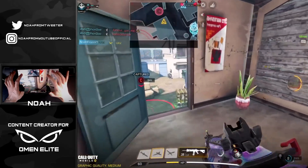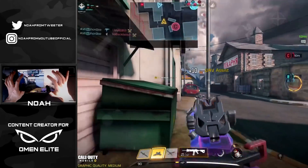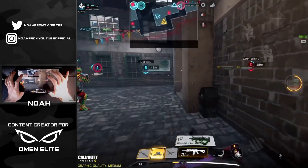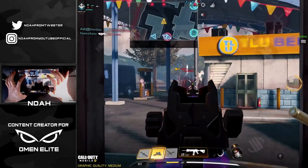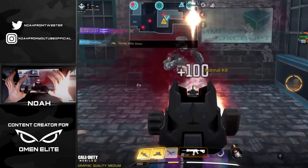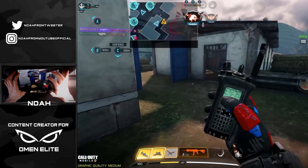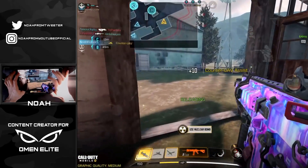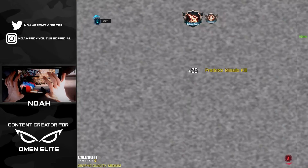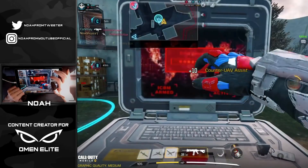All enemies spawning at the gas station — trying to get involved in the spawn trap. Player in the alleyway going into the building. Enemies all next to me — somehow I lived, they should not have let that happen. Calling in a predator missile for an overview — they're all spawning on the other side of the map, so completely safe to call in the nuke.